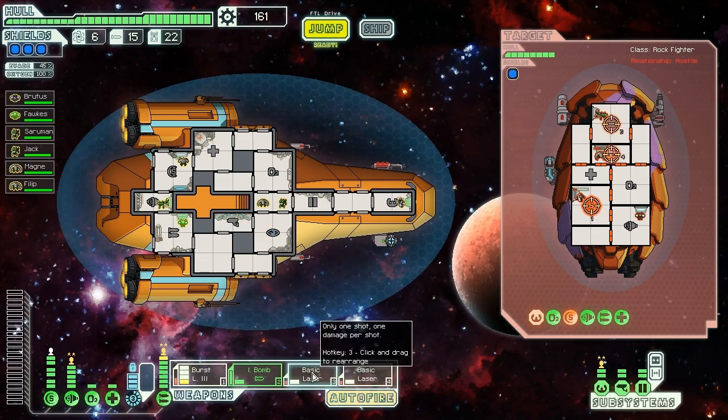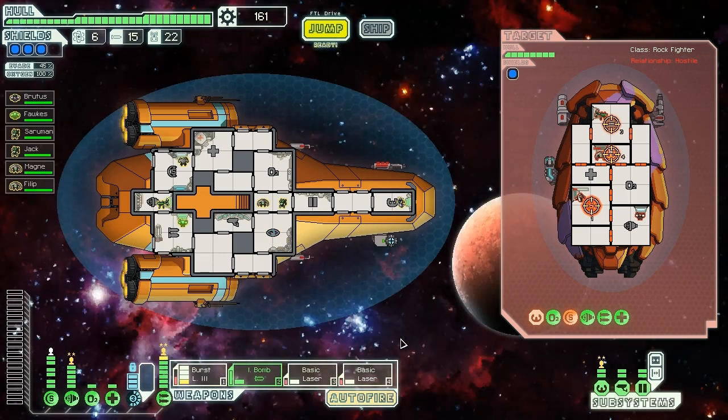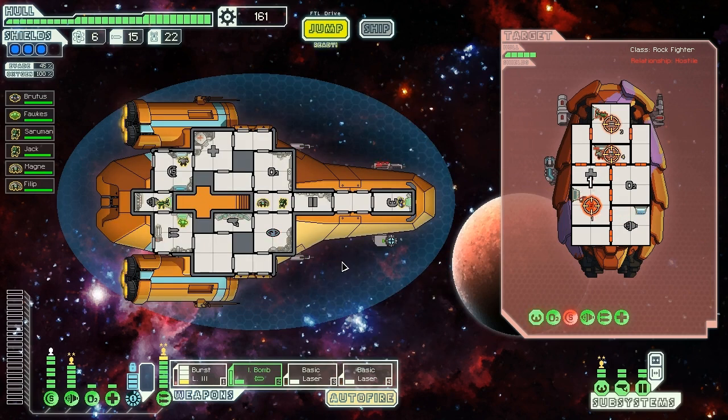They're going to start hitting us in a second, but they have taken some good hits. We're going to get hit by a hull missile soon — hopefully we can dodge that. Hopefully it doesn't hit anything important. Good — it missed. They offer us their cargo if we let them live: six fuel, eight missiles, and 33 scrap. That's pretty darn good stuff, except we're not going to need it at this stage, so we're not going to accept their surrender. We're going for the kill.